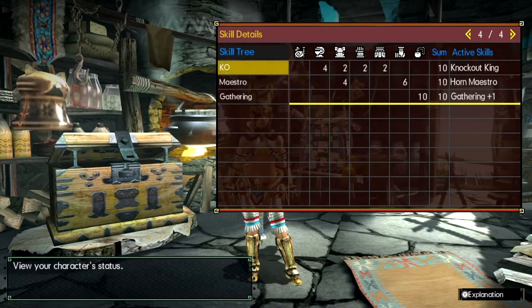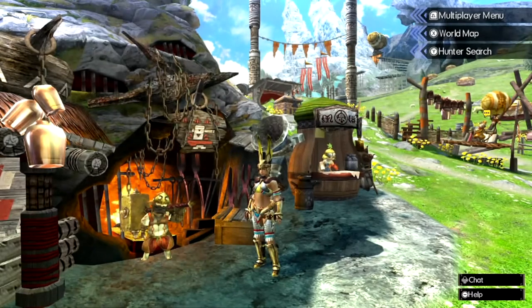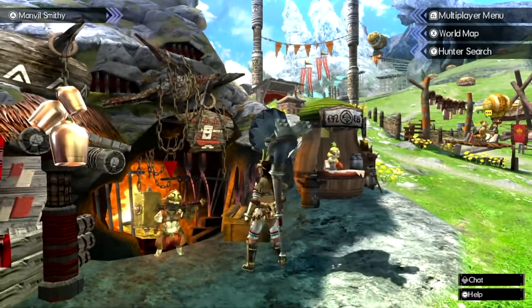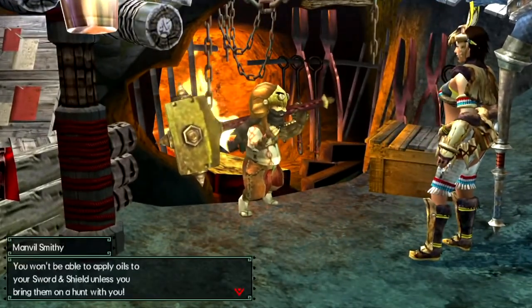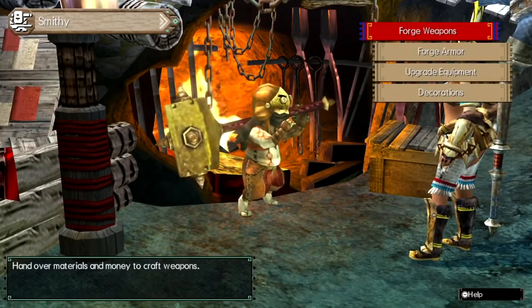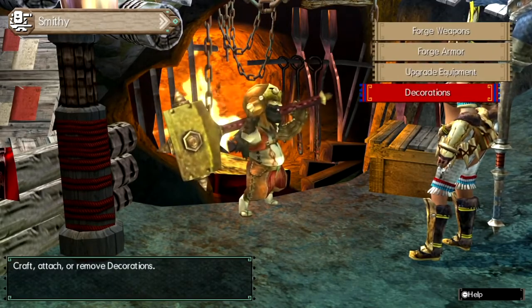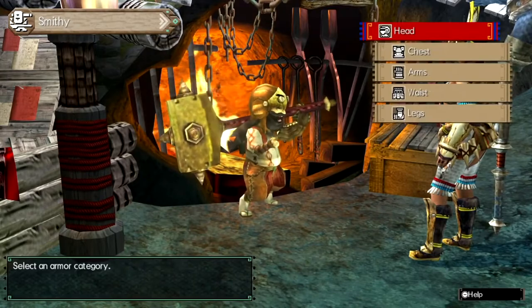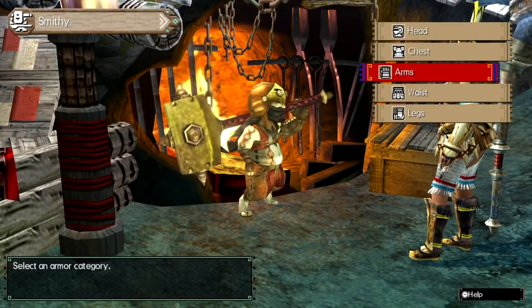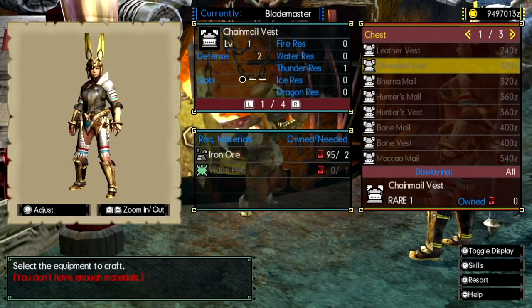You can mix and match armor pieces and add up the points you need. Let's go check the blacksmith. At the blacksmith — if you're playing offline in one-player mode he's right here, the little guy with the big hammer, Manville Smithy — talk to him and go to forge armor. Use the right stick to move up and down on screen; you cannot use the left stick. I'm going to hover over the chest piece because the chainmail vest will show what I'm trying to explain.